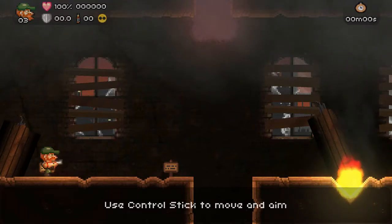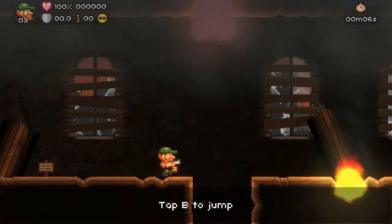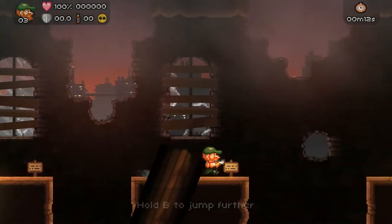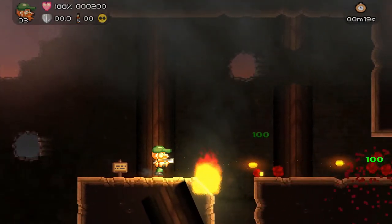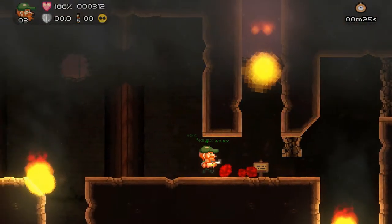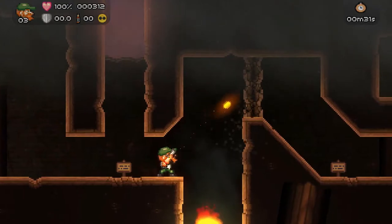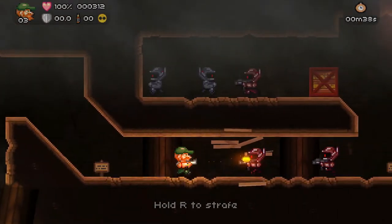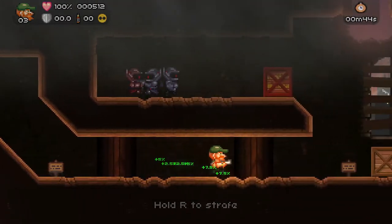It looks like since there are four different characters to choose from, each one might have a unique opening scene. So B is your jump and you can hold B to jump farther, and you also get a double jump. Y is going to be your shoot button. You can hold the L button to stand in one spot and choose which direction to shoot your weapon. You can hold the R button to stay stationary so you can back up and shoot at the same time.